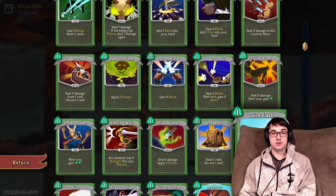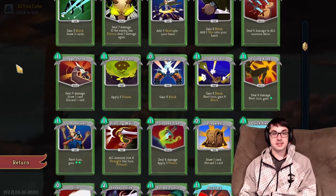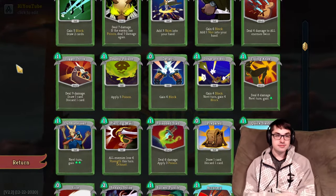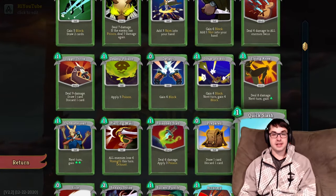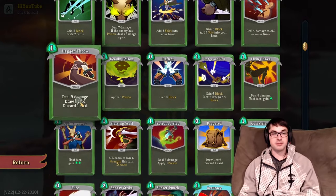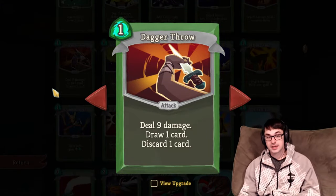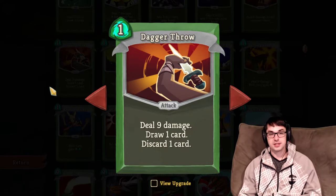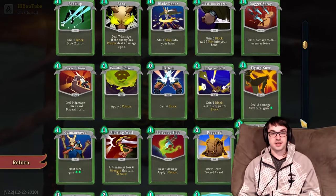These are great takes — I highly recommend picking up damage commons on the Silent, as she has the lowest damage of all characters with her starting deck. I'm pretty equally happy to see all of them. I like Dagger Throw in particular because it lets you start speccing into discard interactions, making a Hovering Kite, Reflex, Tactician, Sneaky Strike, or Eviscerate easier to take.